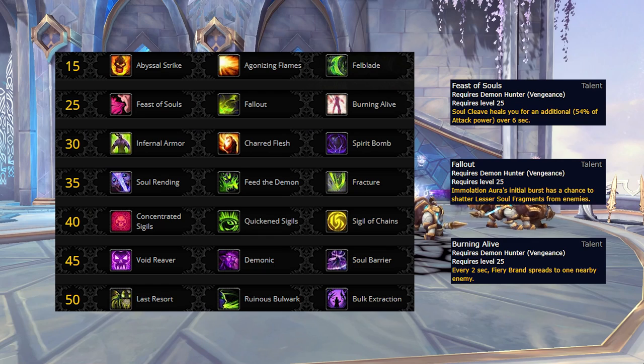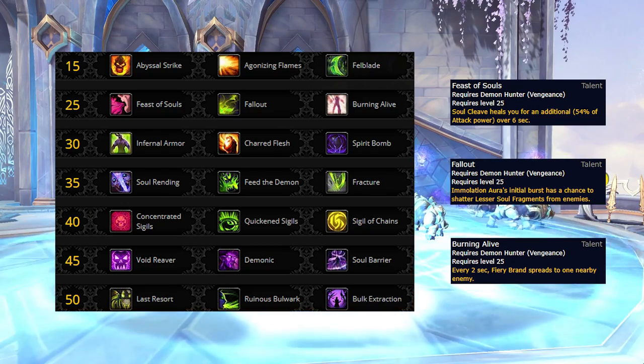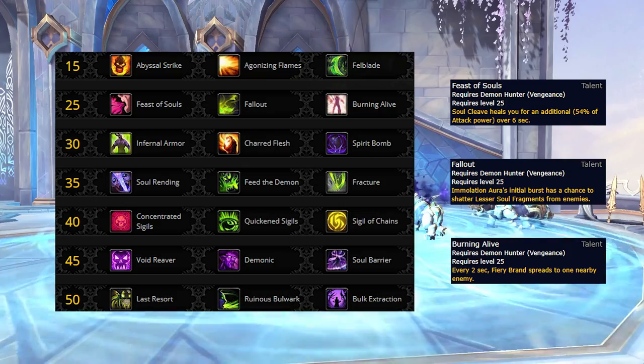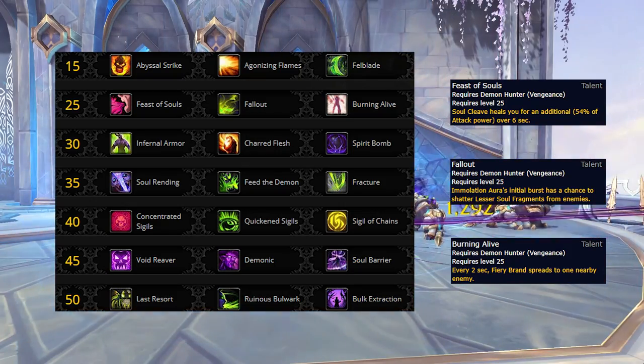Next we've got the level 25 row, which is largely unchanged, with Feast of Souls and Fallout being identical, and Burning Alive having the damage portion removed. Feast of Souls is the odd man out here and likely won't ever get picked. Fallout is a great generalist option for survivability and synergizes well with Spirit Bomb. Burning Alive, as mentioned previously, synergizes very well with both Agonizing Flames on the previous row and Charred Flesh on the next row, and of course with the Fiery Brand Legendary.